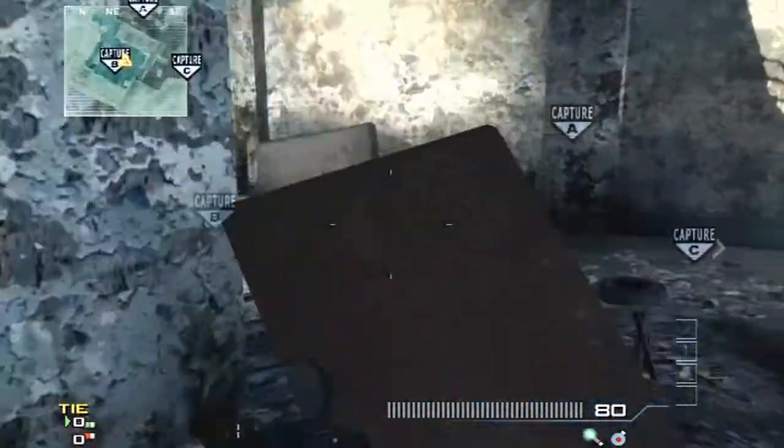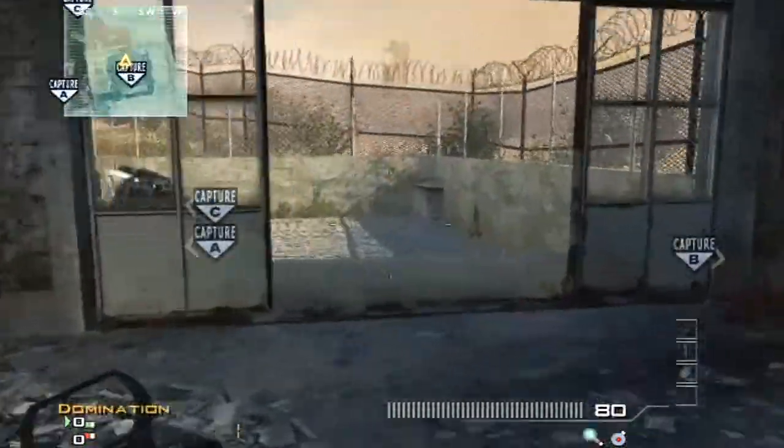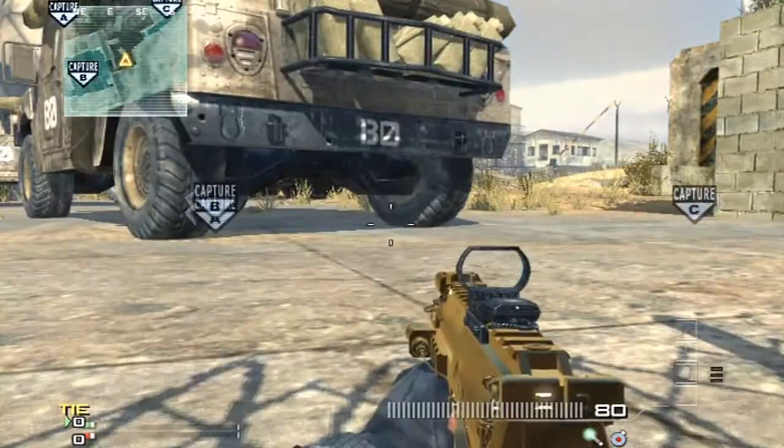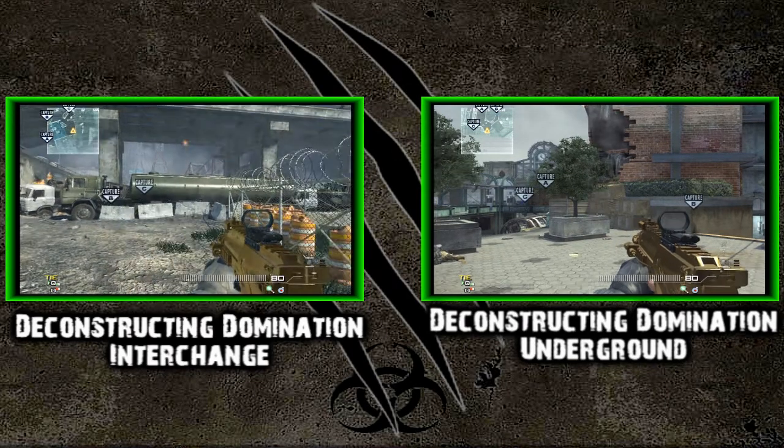It's a good way to cap it without getting seen from people rushing from A. And as you can see here, it does not work on that left side. But that wraps it up for Dome, guys. I hope you enjoyed this episode — please watch out for more episodes. Here are two other entries in my Deconstructing Domination series: on the left is Interchange, and on the right is Underground.